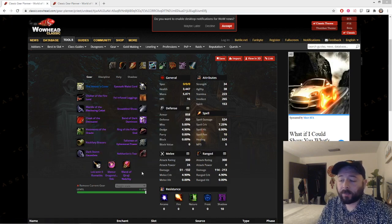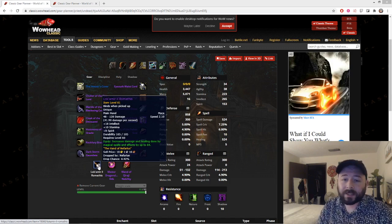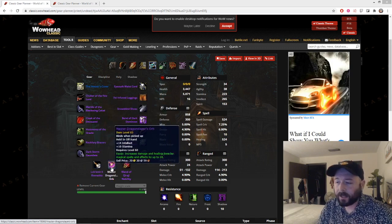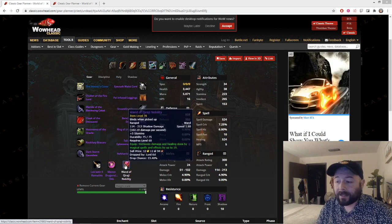For weapons, Lok'amir il Romathis is a huge upgrade from Anathema, though still competitive because shamans and druids want it — the only thing better for them would be the C'Thun mace which will be insane for all healers. This is still your best-in-slot for Phase 5, but you will replace it in Phase 6 with the End of Dreams. The Master Dragonslayer's Orb from the Nef head quest is your best-in-slot offhand if you have Lok'amir. And the Wand of Kazi Nobility is the best-in-slot wand — you will never replace it.